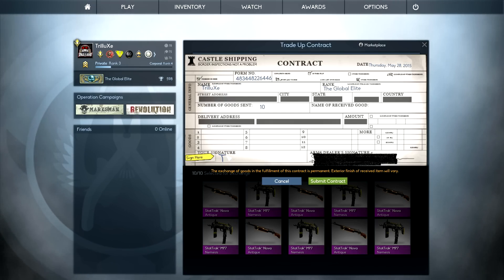I think if I get any skin from the Falchion Case Collection right now, I will make money in total as well. So please don't be the AWP Chameleon now.